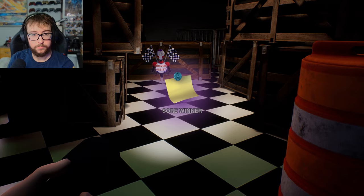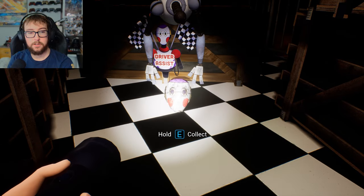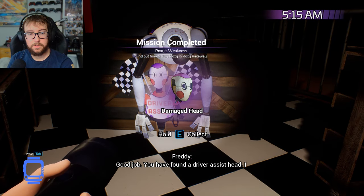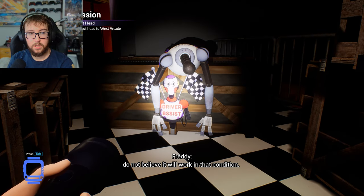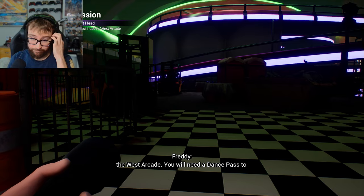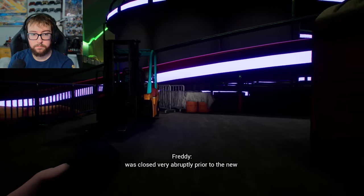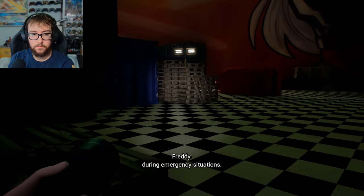Oh fuck. You're nothing. Shut up. Good job. You have found a driver-assist head. I do not believe it will work in that condition, though. However, there is a staff repair station in the West Arcade. You will need a dance pass to access the West Arcade. Have you checked the party garages? The raceway was closed very abruptly prior to the new construction. Guests tend to leave things behind during emergency situations.